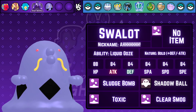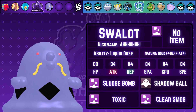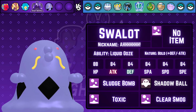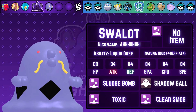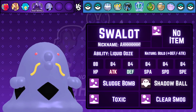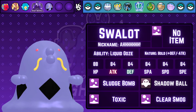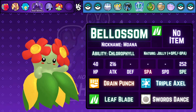Fourth on the list is Swalot with Liquid Ooze and a Bold nature. This is my Pokemon with 84 EVs in every stat, which nets me $25 for the following week. The moveset includes Sludge Bomb for STAB, Shadow Ball to hit Shedinja and Gothitelle hard, Toxic for things like Carbink and Regigigas, and Clear Smog in case my opponent wants to set up or run Iron Defense Body Press shenanigans with the Carbink.